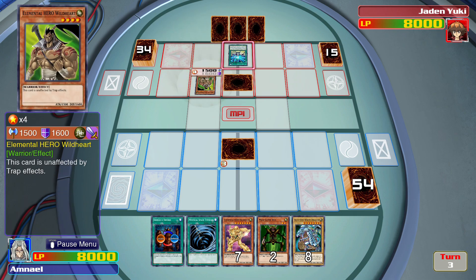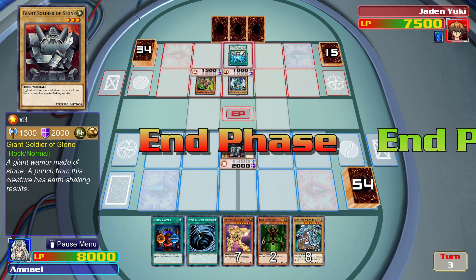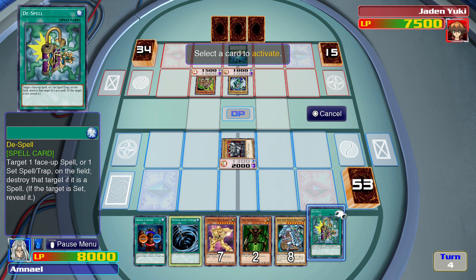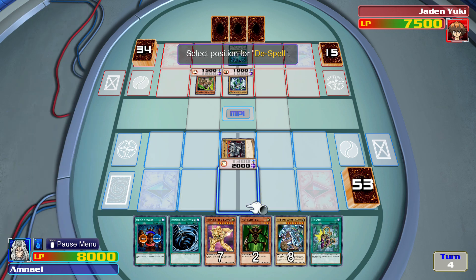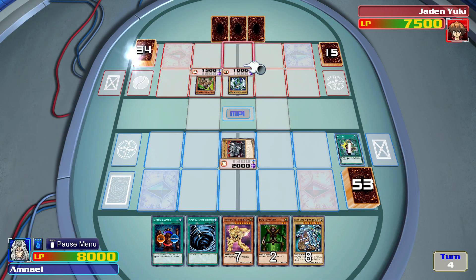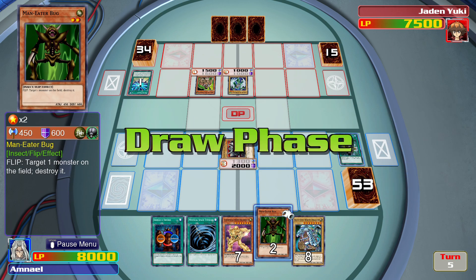Future Fusion. I know what I'm going to do now. Hold on, let's cancel that. We're going to activate D-Spell to get rid of that. You know what? I'll end my turn. I won't do anything this turn.